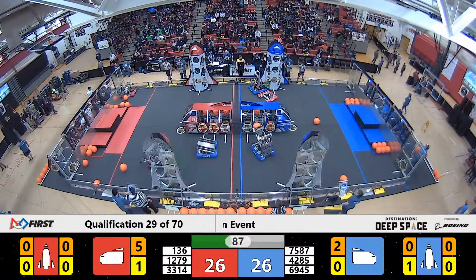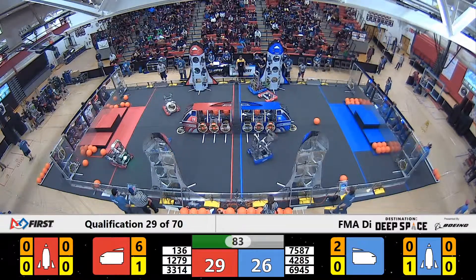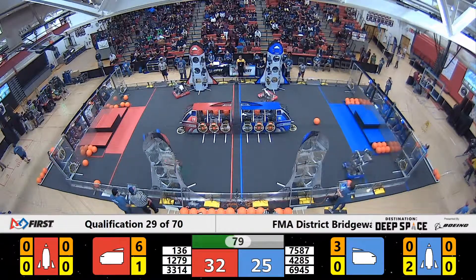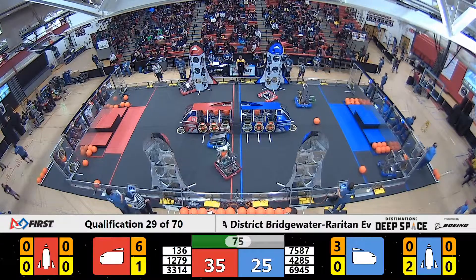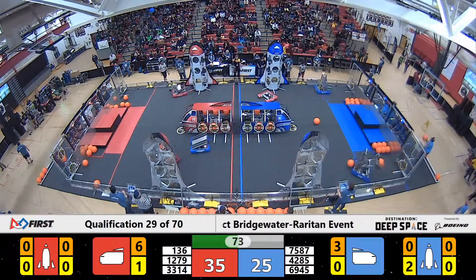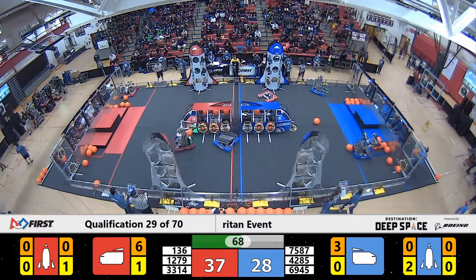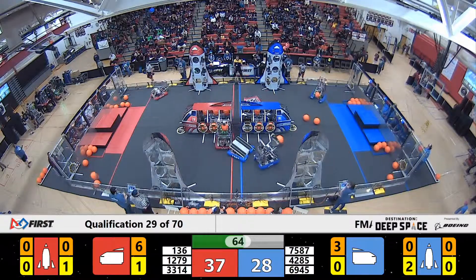Or perhaps their rocket. There we go, lining up for that rocket while their partner, the Camelbots, are in the center of the Blue cargo ship. Our Mechanical Mustangs down center in Red — they're looking for a place to put that cargo, but 7587 is stopping them, saying not today. Can't load that cargo up to get it off of Planet Primus here in the Destination Deep Space Challenge.